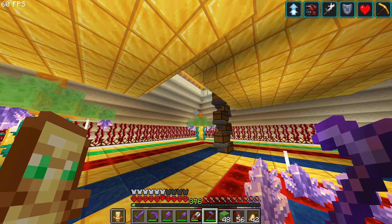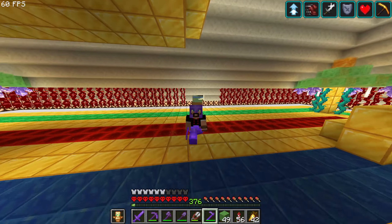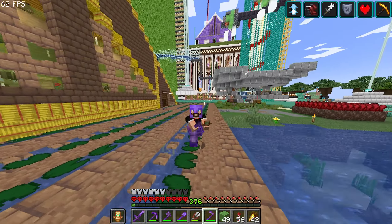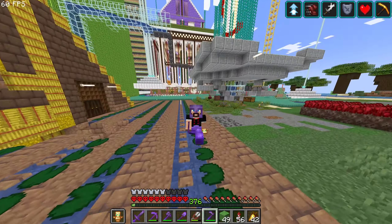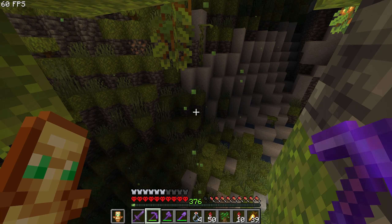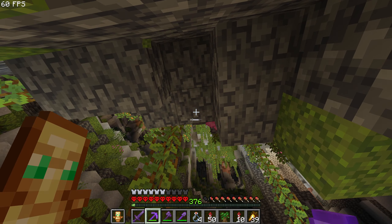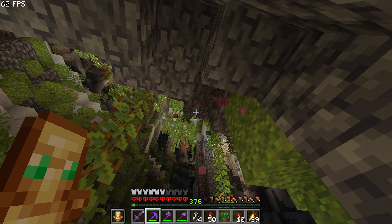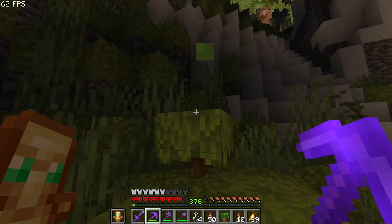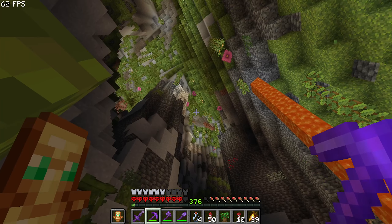The red vine is definitely giving so much contrast and vibes. Now I'm looking for spore blossom. I have some from old projects but I want fresh ones. Lush caves are very difficult to find, but I think I know where one is. And we have finally found a lush cave! There's the spore blossom — now I can go home. I should collect most of the spore blossom here since they are quite rare. Wow, this place is beautiful.